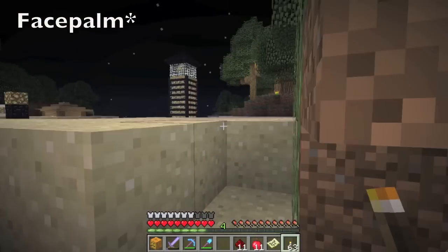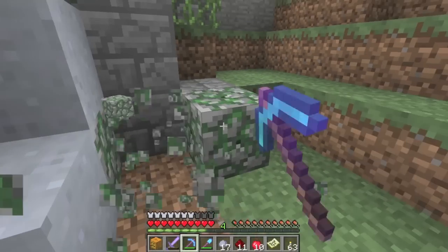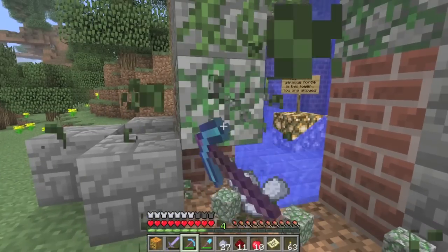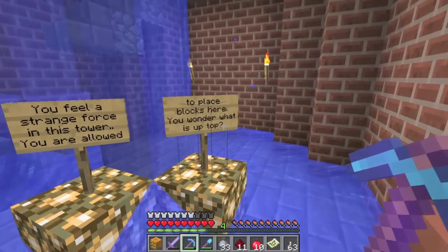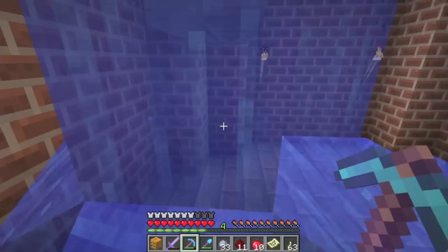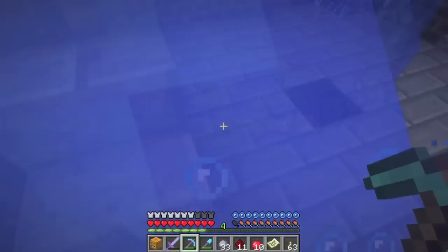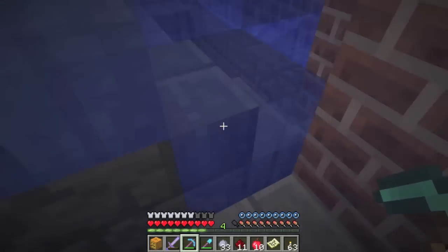Let's keep searching. I see myself exploring all this again anyway to hunt down the axe, so I have all the correct tools. To get in here, it says: 'You feel a strange force in this tower. You are allowed to place blocks here. You wonder what is up at the top.' I'm allowed to place blocks in here, but nothing to really place yet — nothing behind here.